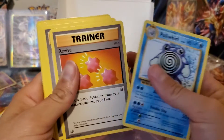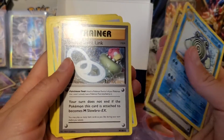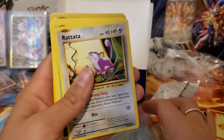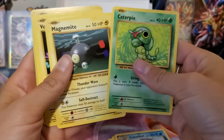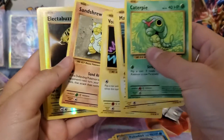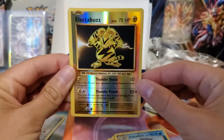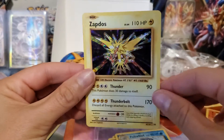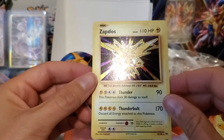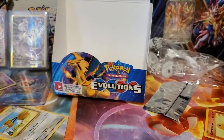All right, got some Poly World — trainer, trainer, Slowbro. I got a Slowbro! Rattata. Where are the sparkly ones? Oh, here we go — Electabuzz and Zapdos! He's cool too. Wow, some of these cards are so pretty.